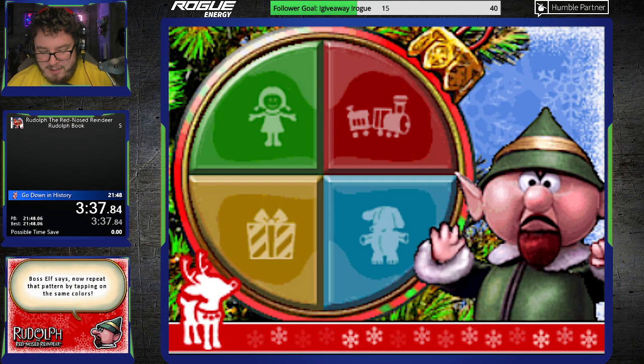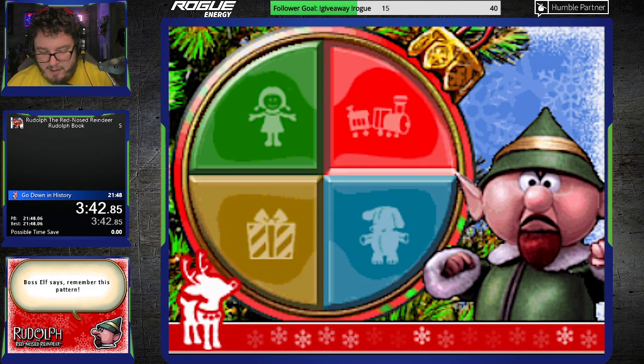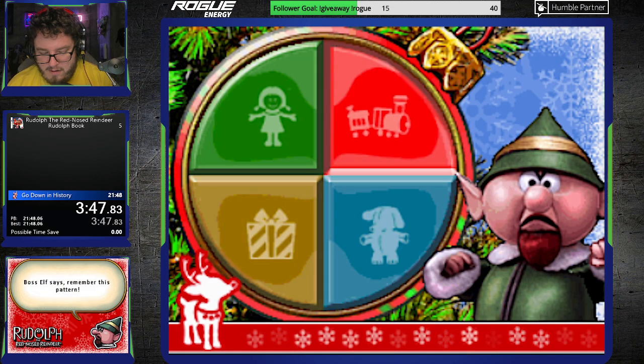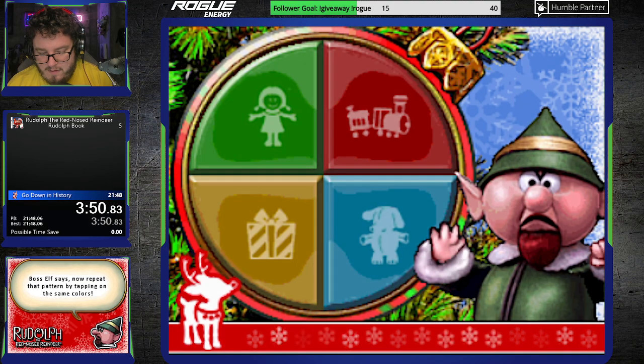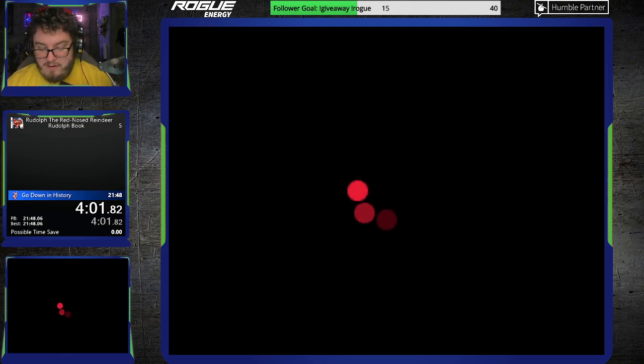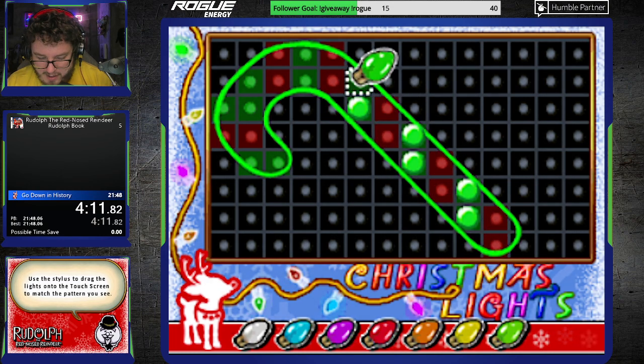This is not one of them, unfortunately. This is another matching-based minigame that I'm just going to focus on and not embarrass myself and look like a kindergartener. Basically, it's like — I think those games are called Simon Says or something like that. We just have to do it in the exact pattern that it shows you. So it's the same kind of deal. Alright, this one is my least favorite game by far.